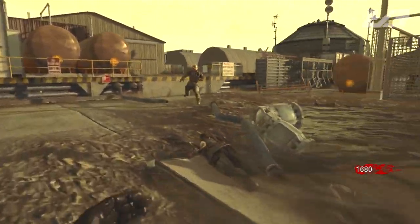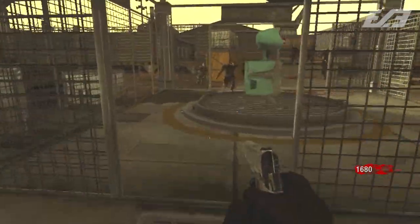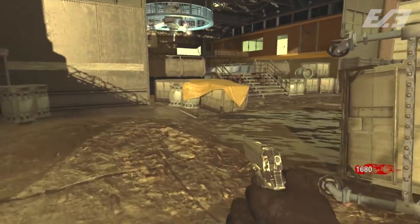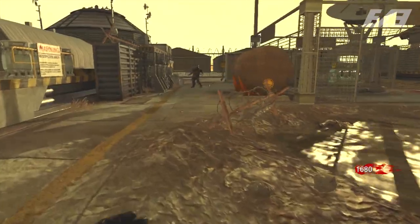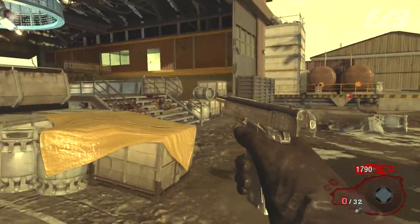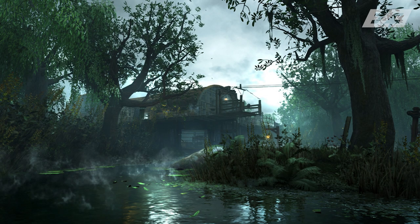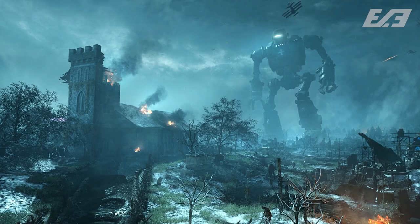First and foremost, what is included within Zombies Chronicles? That's going to include eight Zombies maps remastered — not necessarily changed in how they play or look aesthetically, but made from the ground up according to Jason Blundell, with no copy and pasting, built from scratch in Black Ops 3. That includes Nacht der Untoten, Verrückt, and Shi No Numa from World at War; Kino Der Toten, Ascension, Shangri-La, and Moon from Black Ops; and Origins from Black Ops 2 to cap off the eight maps.